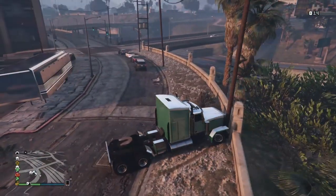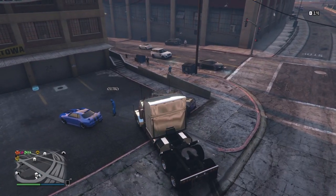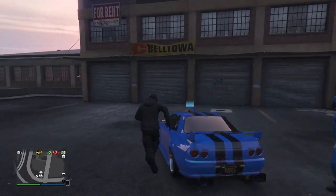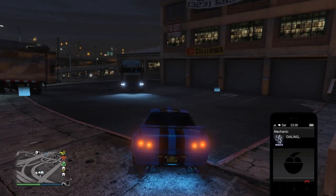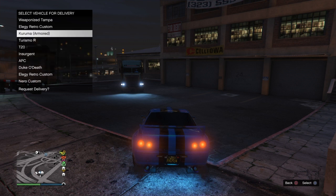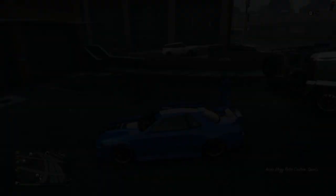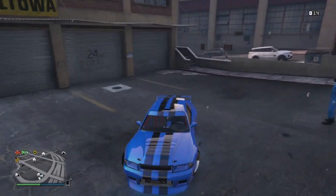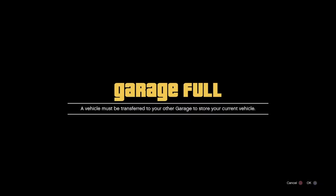Once it's in the right position and the blue circle is appearing, you want to dismount your trailer so you have just the cabin, and give it to your friend so he can crash your car. Now get back into your car and drive it over to your garage. I'll just show you — the duplicates get transferred automatically into your garage. If I ring my mechanic, the first garage is Del Perro Heights. The next available space is in my second garage, Unit 2 Popular Street, which had five Retro Customs in it.